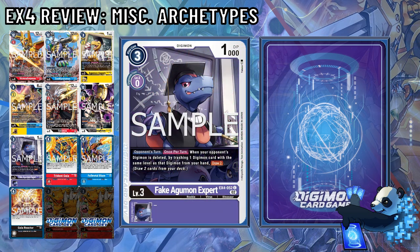Fake Agumon Expert also returns, with an opponent's once-per-turn effect that lets you trash one Digimon card of the same level as one of your opponent's Digimon that is deleted to draw 2. This card is highly situational considering your opponent's Digimon must be deleted and you must have the same level in your hand. I personally don't recommend this card — it's bulk in my mind.